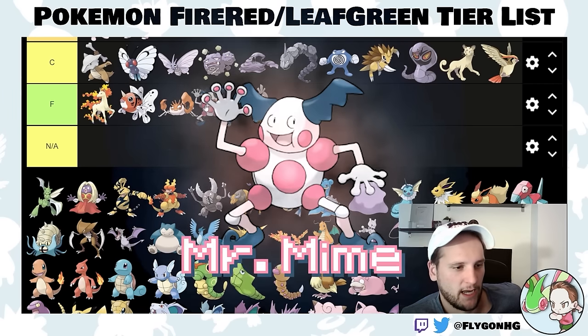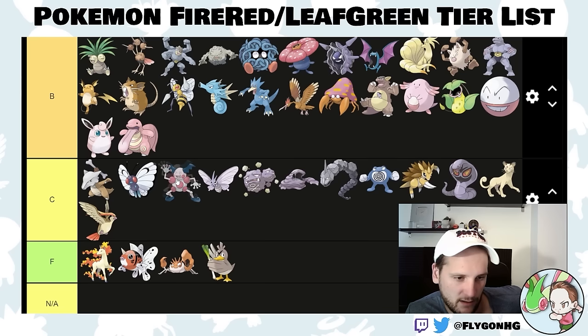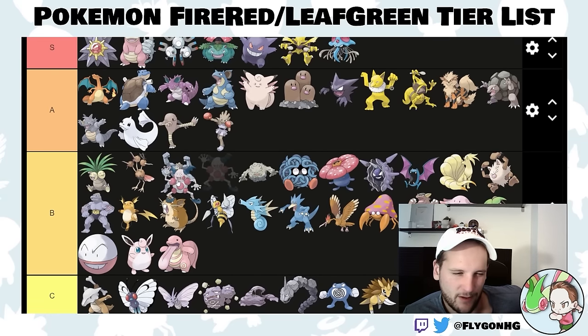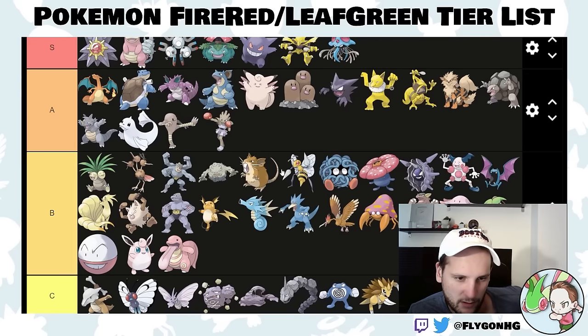Mr. Mime — you're going to trade your Abra for this. It's got Encore, Light Screen, Reflect, and all that. But this is the hardest of the psychic types to get, and I don't think I would trade Kadabra for Mr. Mime, to be honest. It's around here. I've also just realized that Beedrill and Raticate should be higher than this for their early-game potential, so I'm moving them up.